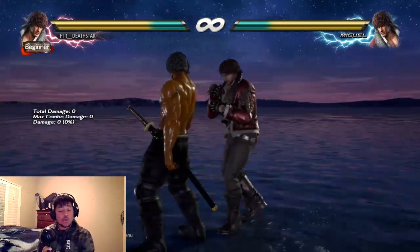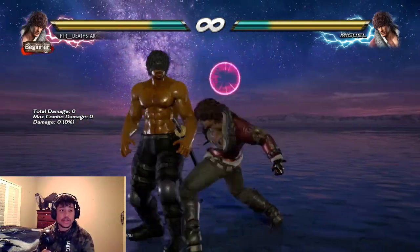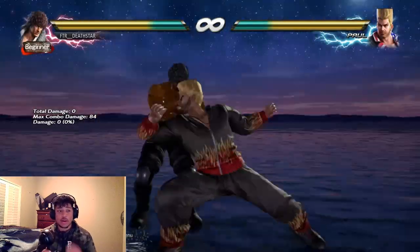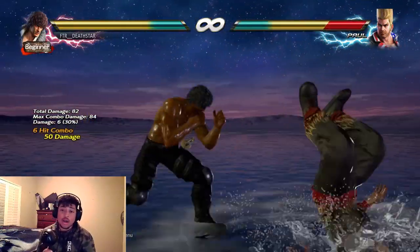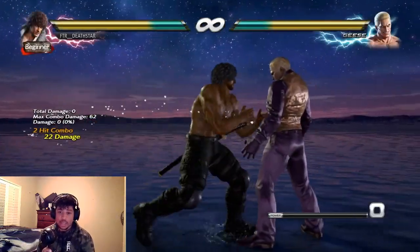Now the next thing we're covering is Miguel's back turn options when you sidestep. You're always going to want to do 2-1 and then down 4-1-2. It's very good, very powerful — nothing breaks it, they take the damage regardless. But on a full sidestep, you can do up-back 1-4, or up-back 4 and get a free hop kick afterwards because it stuns the leg.